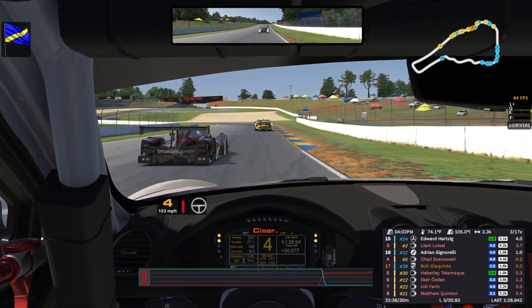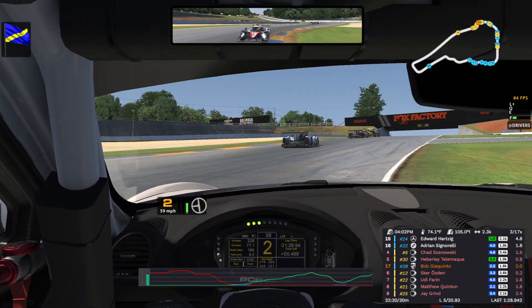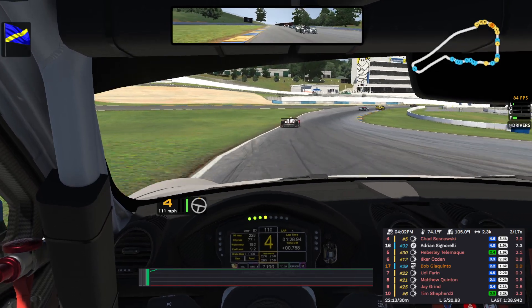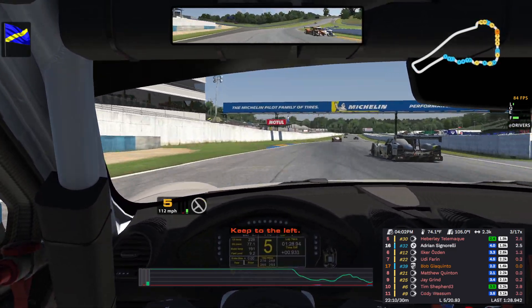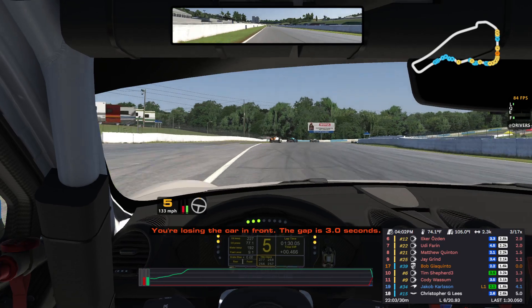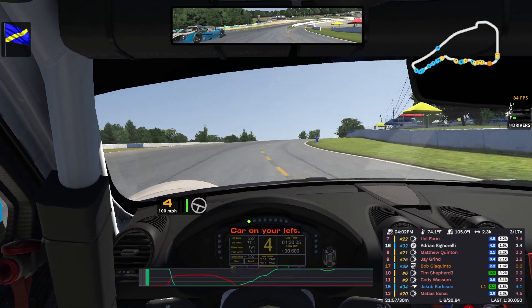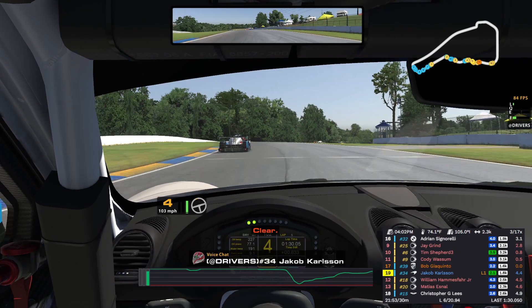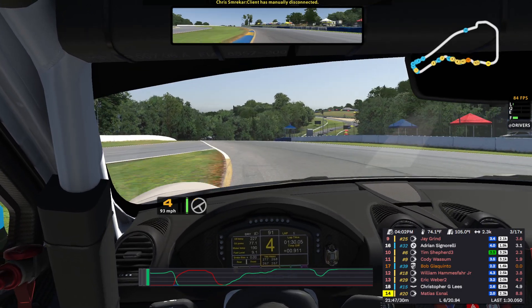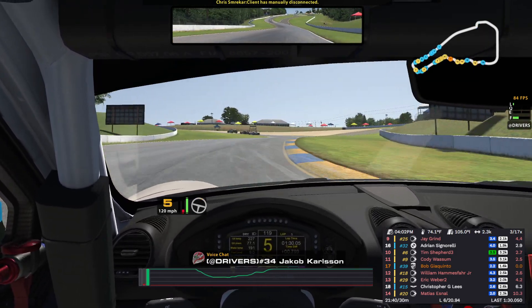Faster traffic approaching. Go on your left, clear. Go on your left, clear. Right side, clear on the right. Let those guys go. You're losing on the car in front — 83 seconds gap. Group of faster cars approaching. Tower to your left, clear. You guys are fucking unreal, bro. The 34 is mad about something. It's not your fucking corner — you can't find my lines behind, bro. Fuck off.